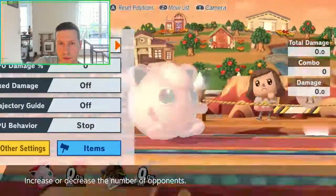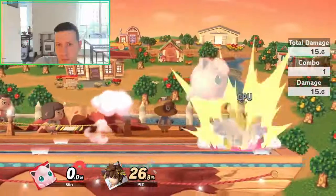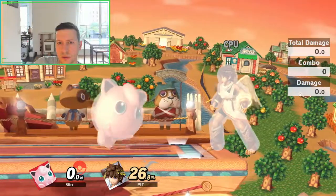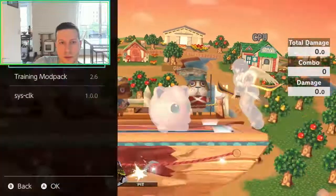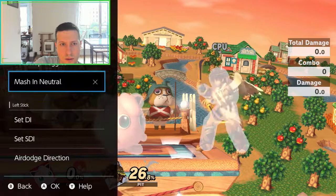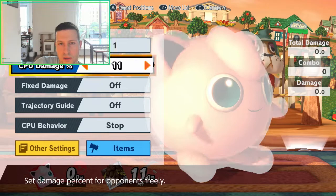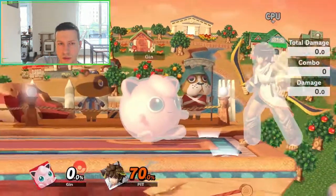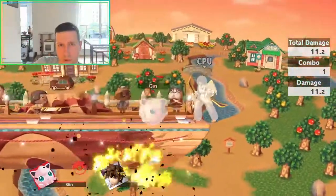We'll start right away with Pete. Pete, I think he has 3 jumps. Let's just use the modpack. So Pete is a character that has few jumps and he has like a very bad recovery, because that's a straight line. 3 jumps.